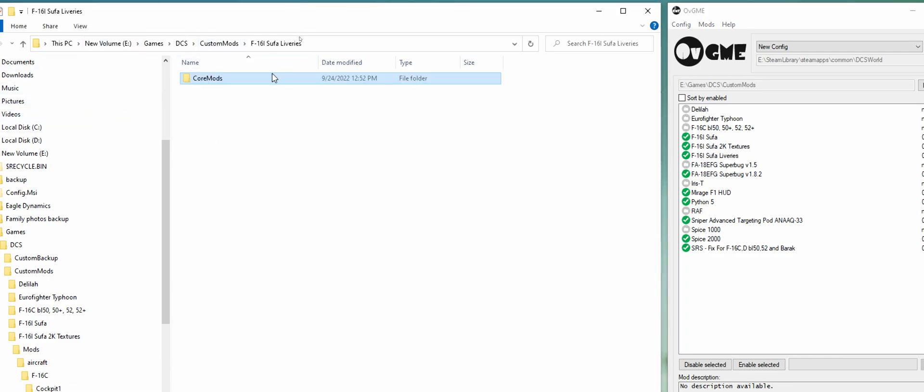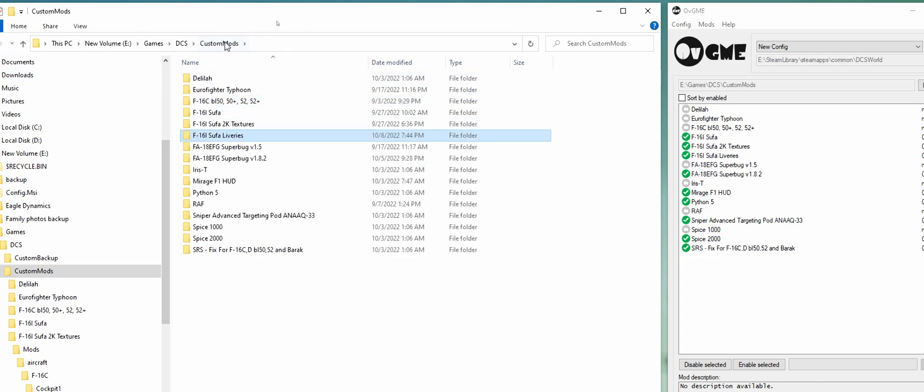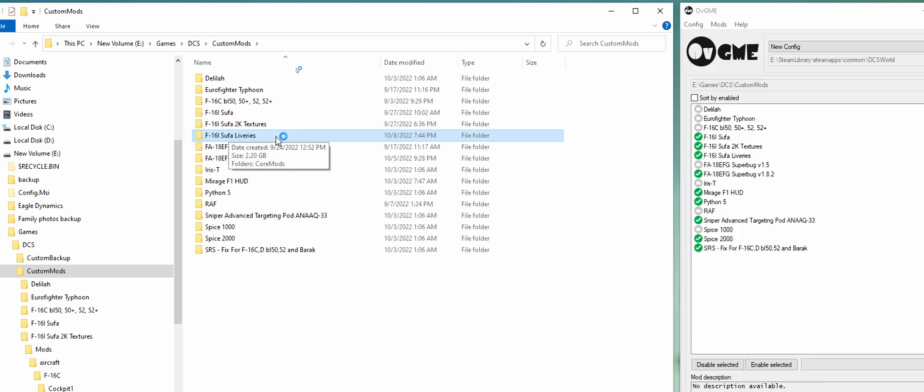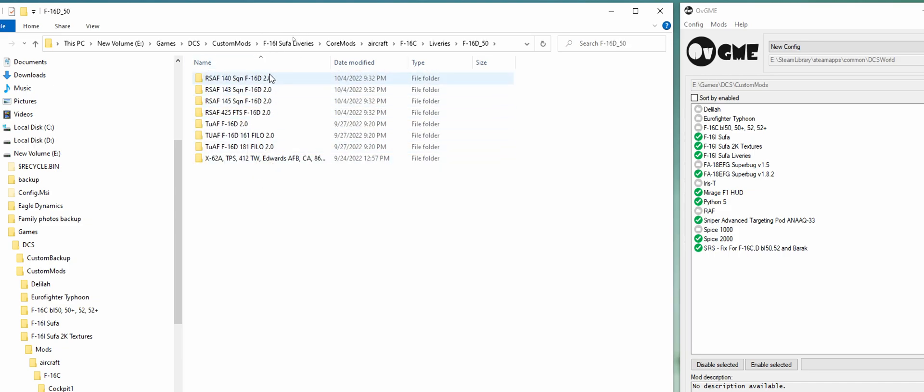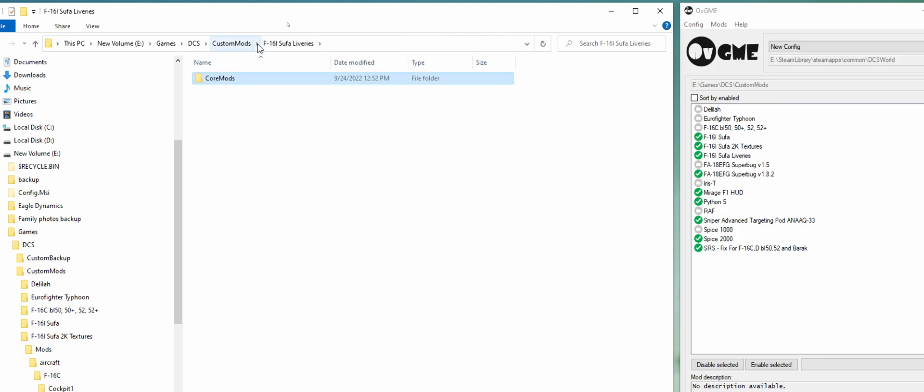This is the top-level folder for the liveries. This is just the custom mods folder — that's what OVGME points to. I made a folder here called Sufa Liveries, and I've just been dumping all the liveries in here. There's a distinction here between the Block 50 and the Block 52. If the skin calls out that it's for the Block 52, then you'll want to drop it into the F16D underscore 52 folder. If it's Block 50, then put them in the Block 50 folder. Otherwise, if you don't put it in the correct Block folder, you might see some minor artifacts — I actually did this in one of my videos and accidentally installed a skin in the wrong folder. That's it for this section.